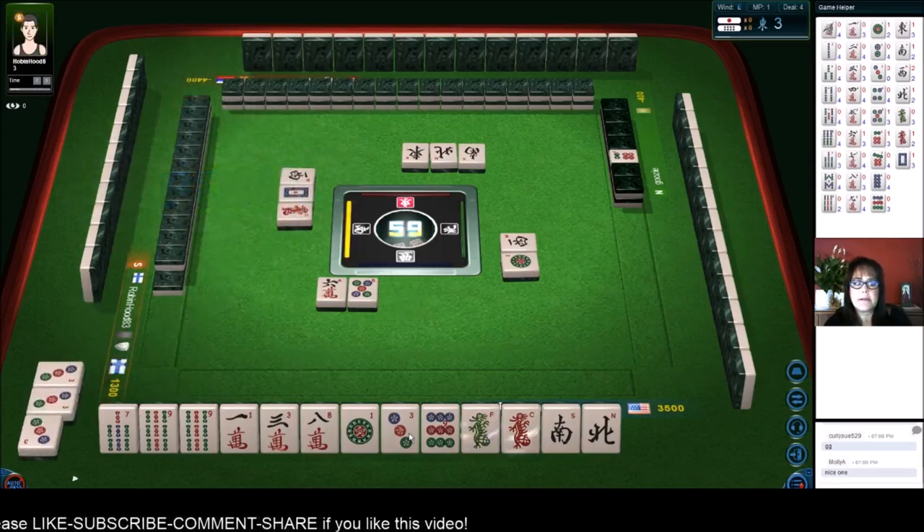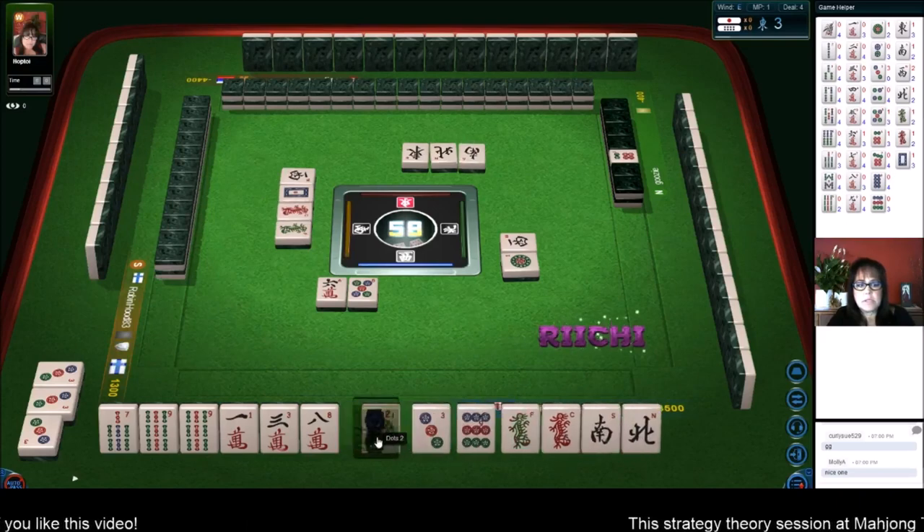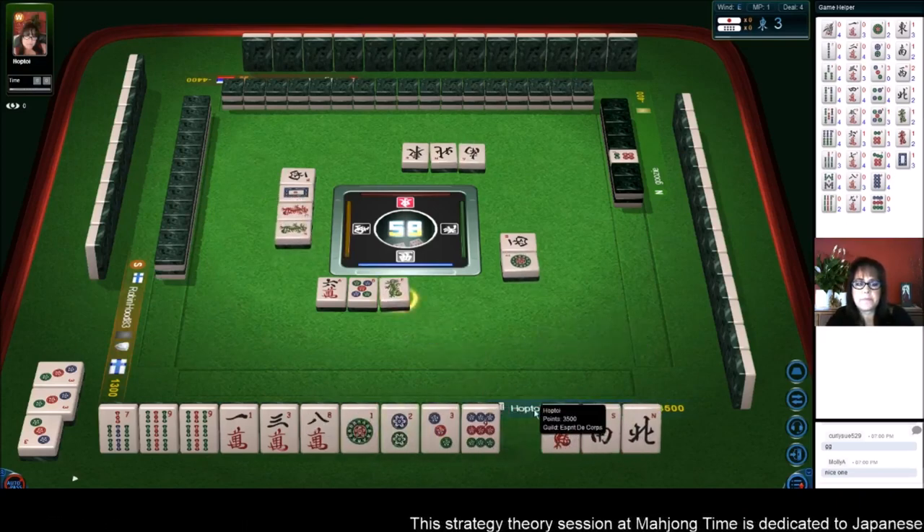We get another turn. Green dragon. There's a one, two, three now. Green — let's throw the green dragon. Now wins — green dragon. There are two west south: there's a south and a north out. Red dragon — and two red dragons out. Let's throw the red dragon next.